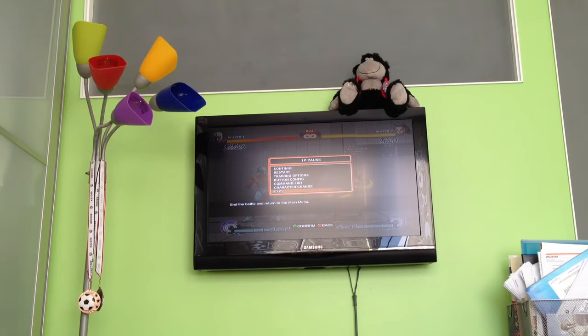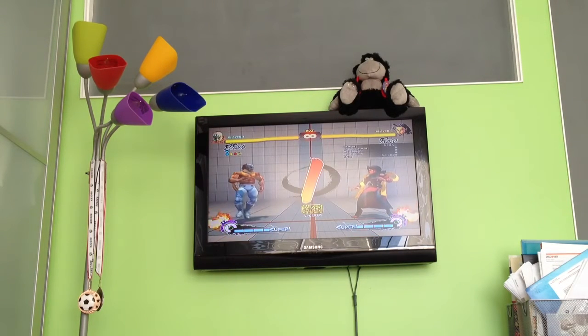Alright guys, so I came up with some nice tech against Rose. Her crouching medium punch into soul spire was really, really strong in this matchup because you can't really deal with it — until I found this out. Let's see what happens. First I'm gonna show you what I'm talking about.